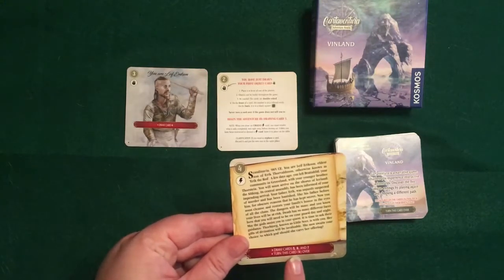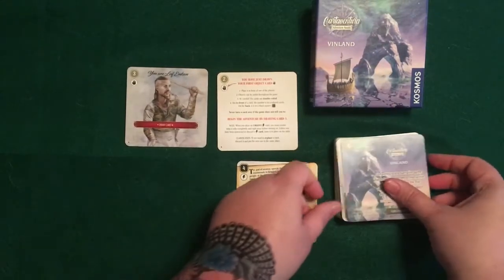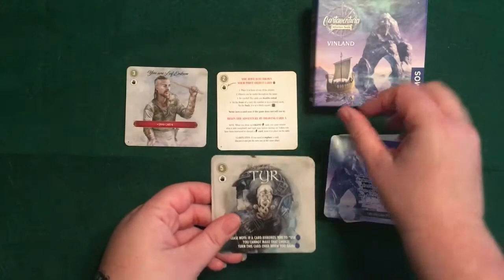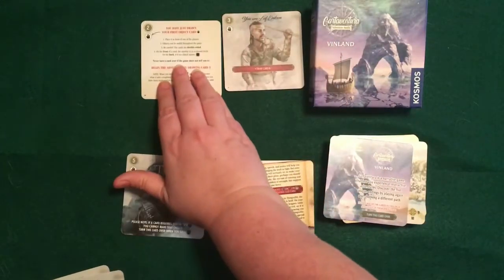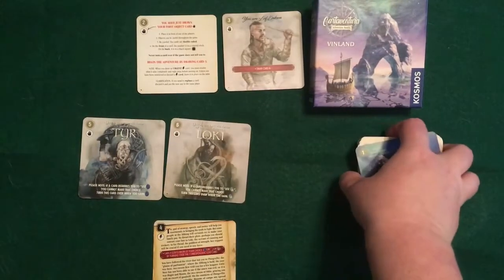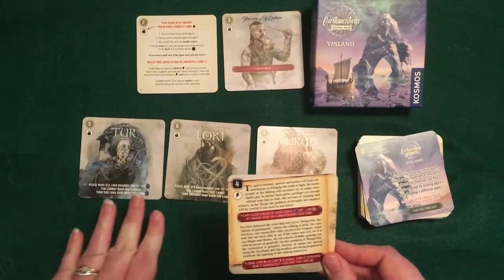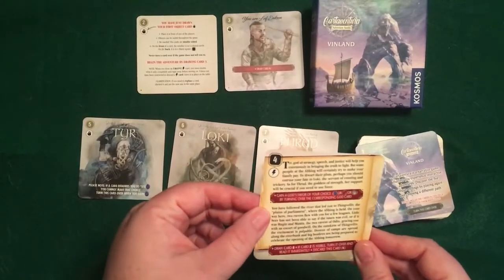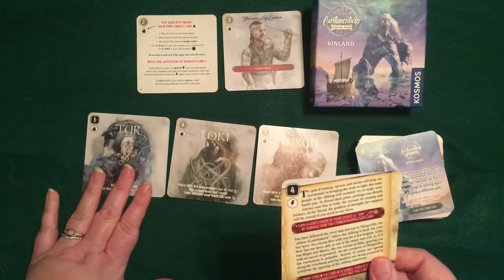As card four tells you, you're going to draw cards five, six, and seven and turn this card over. The back of card four gives you more instructions about the three different gods and what their strengths are. Since this is an urgent card, you need to follow these directions and you're going to choose a favor — so just for our purposes we'll choose one.